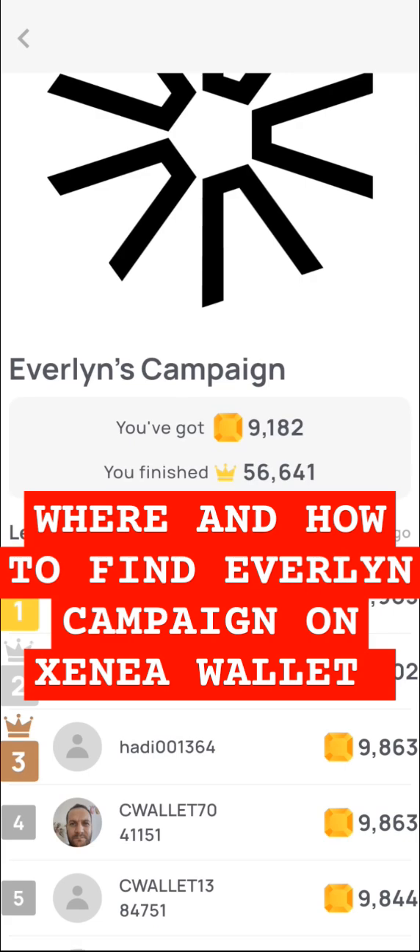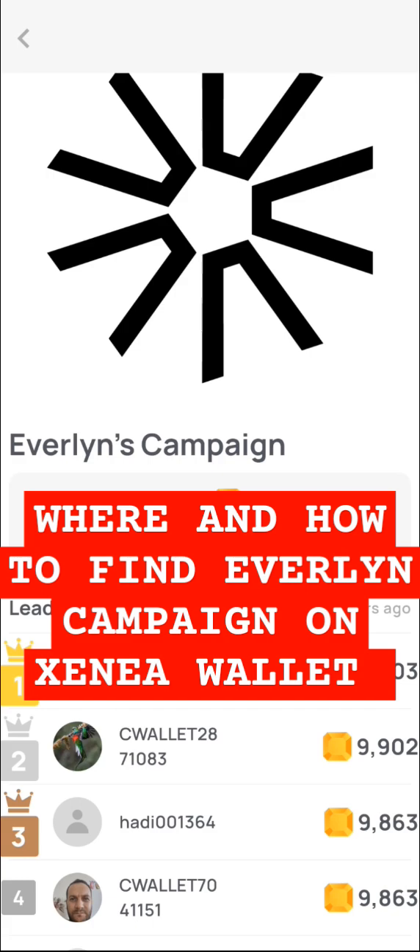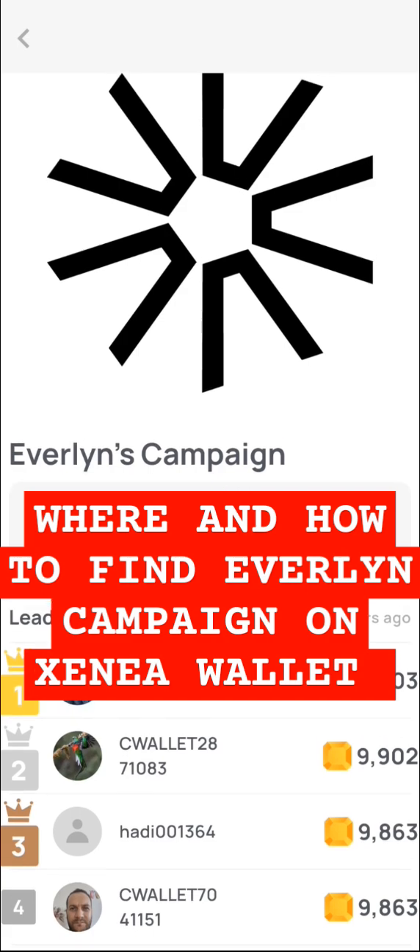That means I am qualified, because the limit they gave is eight thousand six hundred. I have nine thousand, so I'm qualified. And if you look, you can see that the highest person has about nine thousand nine hundred and three, and I have nine thousand one hundred — almost nine thousand two hundred.